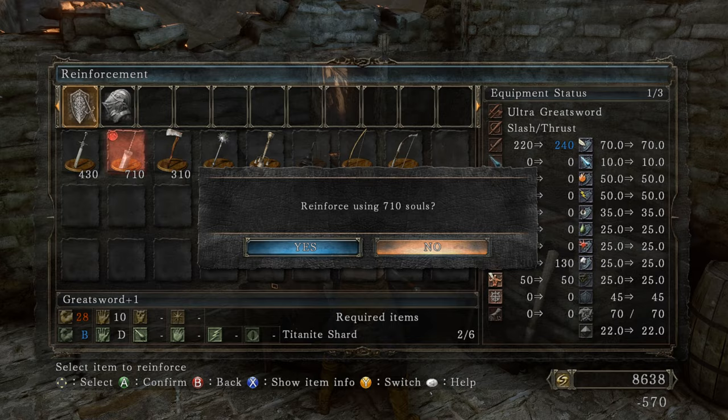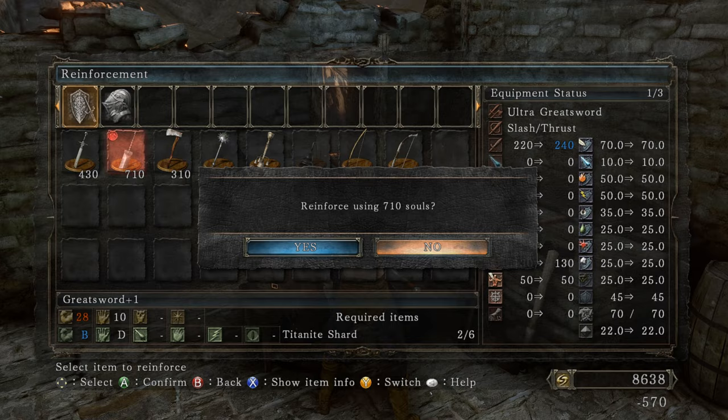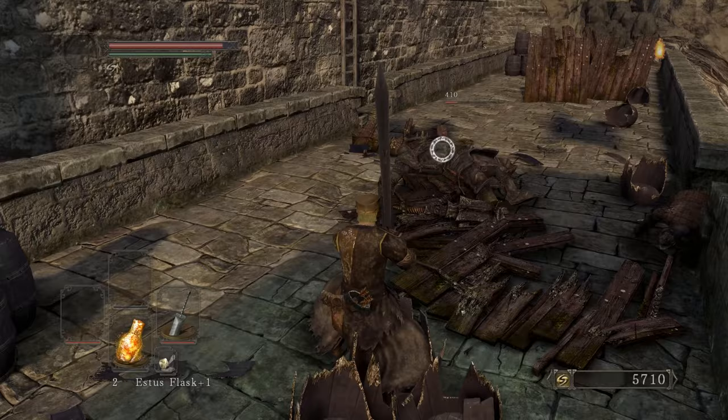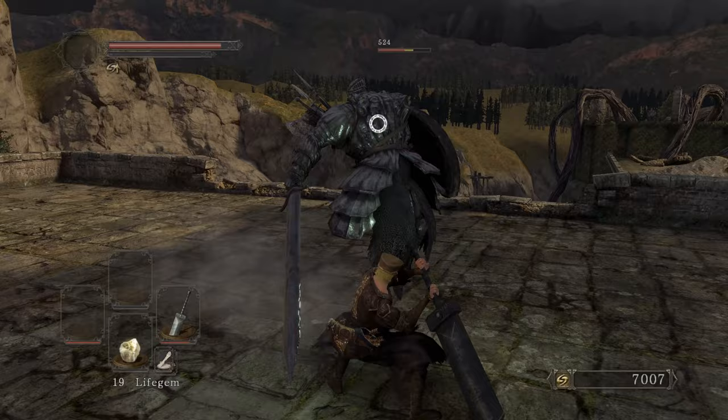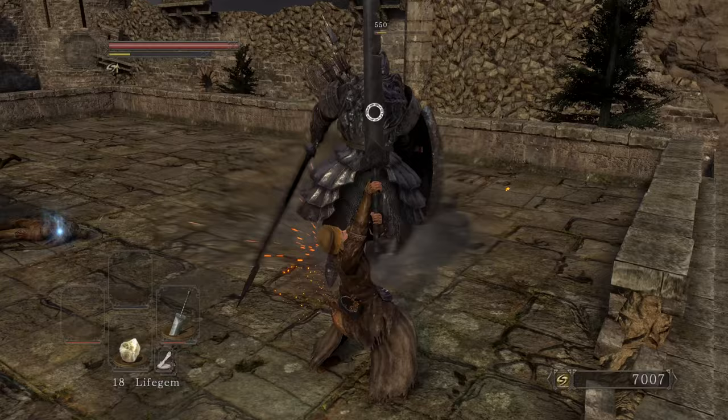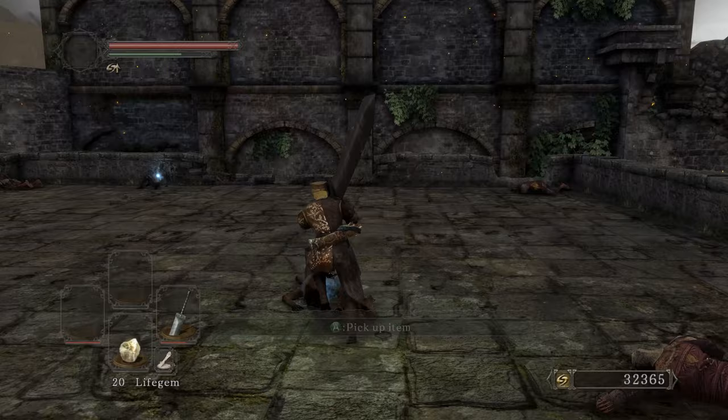Head back to the blacksmith and reinforce this bad boy to plus four. Go ahead and hit that stupid turtle, and we can kill the Pursuer here — for those who don't know — and get his soul so we don't have to kill Last Giant. That's enough damage, with style. The King's Ultra Greatsword build coming in — two in a row! Ring of Blades and Silver Pursuer. As soon as we kill Flexile Sentry we can head to trade for the Pursuer's Greatsword.